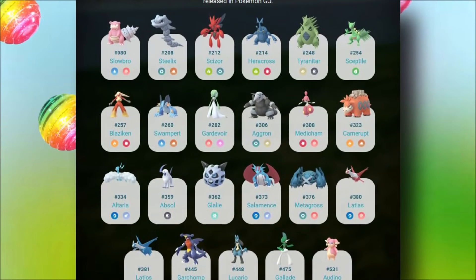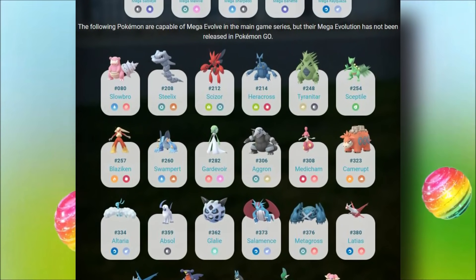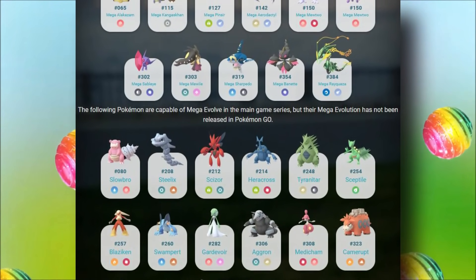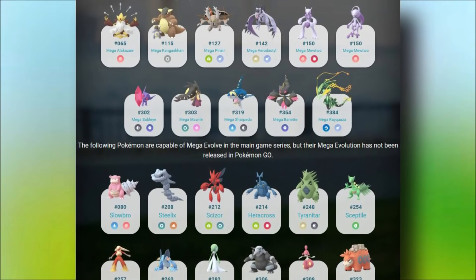Today we're going to be talking about the Top Dragon Type Pokemon. We're going to address the question about the thumbnail with Mega Rayquaza - Mega Rayquaza is not currently in the game. But what we're going to be doing specifically with these Dragon Types is include some unreleased Megas, that way we can go ahead and cover the list.